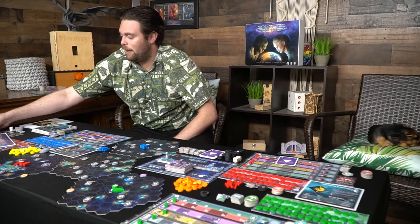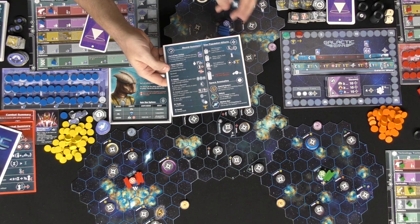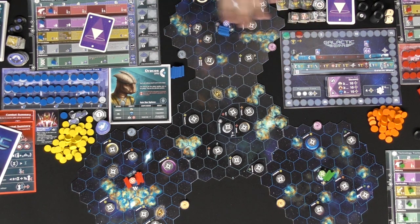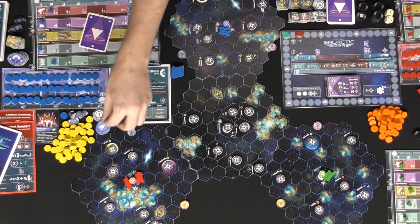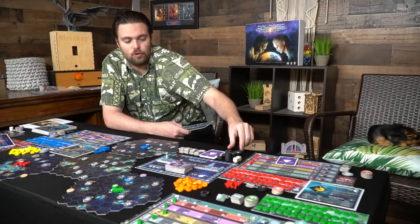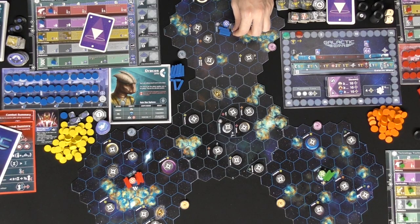We have these round summary markers that tell you exactly how to play each round. Basically you're going to do movement and combat - movement is based on propulsion. You can also switch out your ships when they're on stars to make them into fleets. So if I wanted to, I could take these three here and turn them into a fleet - I can choose any of these. If it's a D it's face up, otherwise face down. I let people know whenever I make fleets, and then place it in the area.